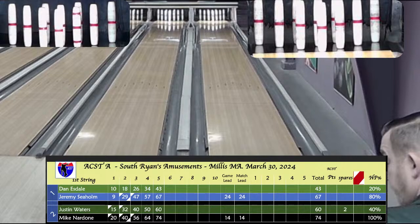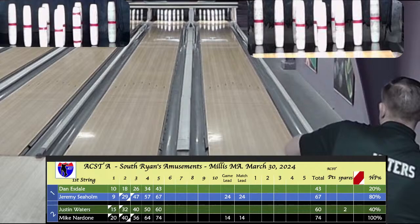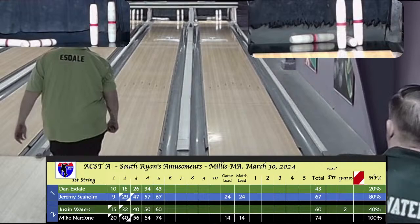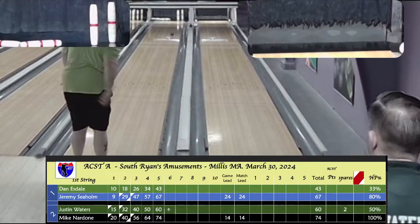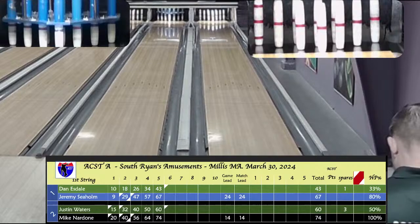Here come our home bowlers and they've swapped lanes. We have a good viewership already. A pair of eight drops — a 3-6 for Waters with wood in between, and a 6-10 for Esdale. Waters picks it up, playing the inside of that 3-pin. Esdale with his first spare of the game. That puts Justin at 70 plus a ball, and Esdale at 53 plus a ball. Esdale's got some work to do to catch up with Jeremy, and honestly so does Justin.